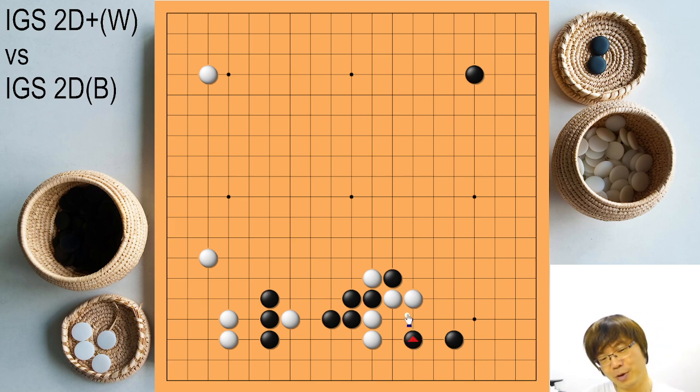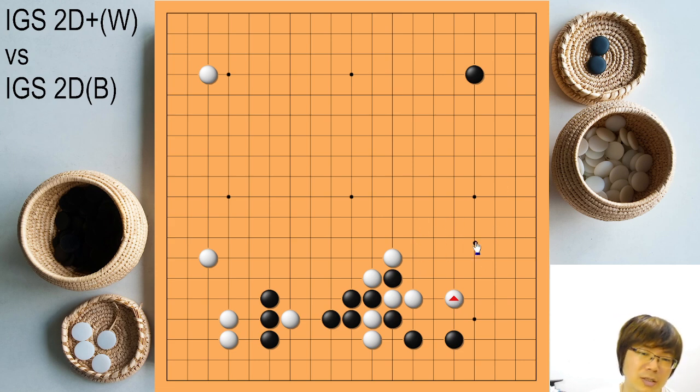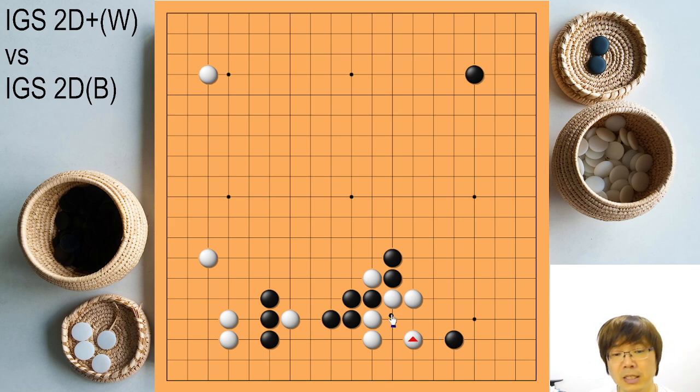The AI judgment is perfect — just capture this one, give up the side, and then take some new potential at the center and right-hand side. This value is quite hard to judge. That means no matter how black answers, this is a vital point for white — this is like a base point.